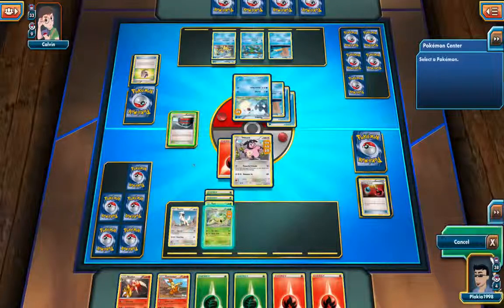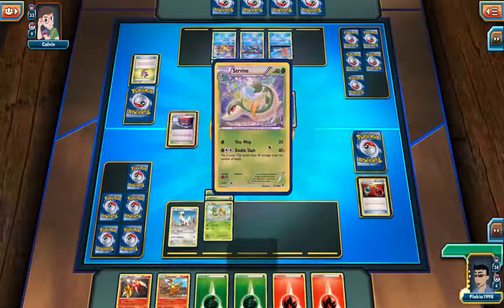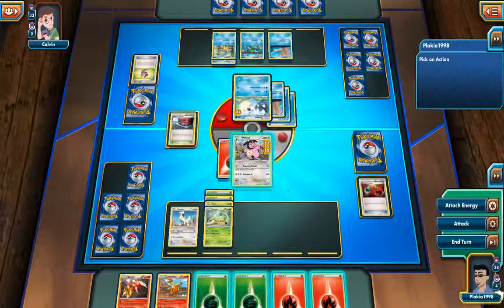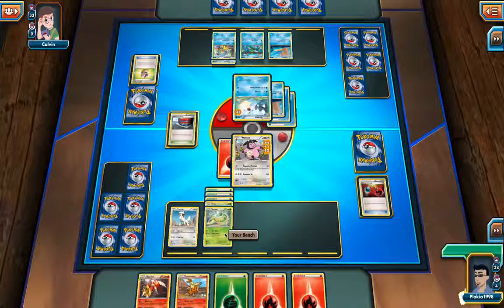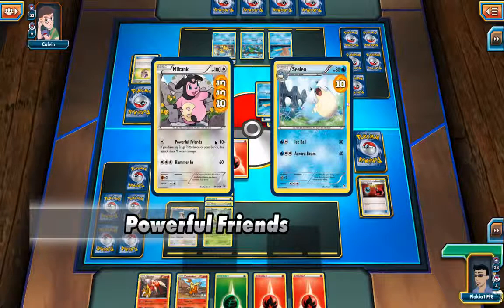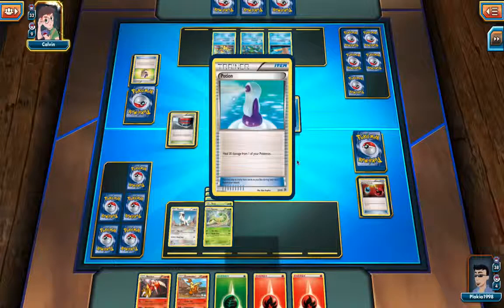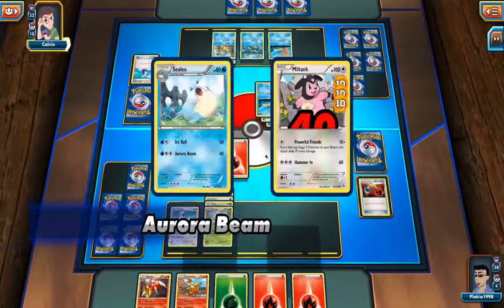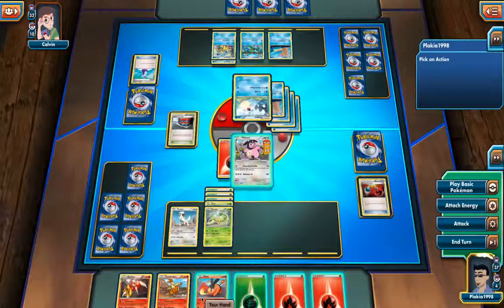I'll heal Snivy one more time. I'm pretty sure Miltank is going to faint - sorry, I keep saying Miltank, I mean Servine. I'm going to attach another energy to Servine since I know it's coming up next. In the meantime I'll use Powerful Friends. He's healing his Pokémon - I really need Blaziken out right now because Blaziken's Blaze Kick is amazing.